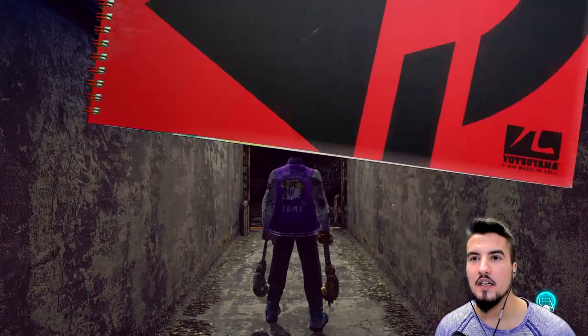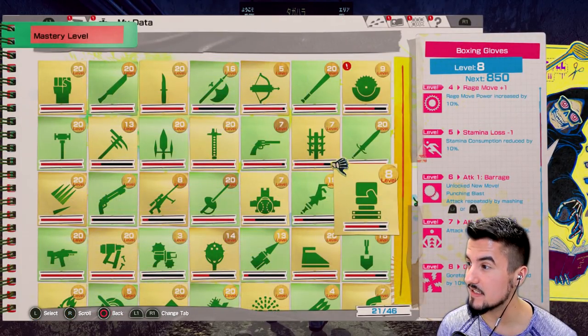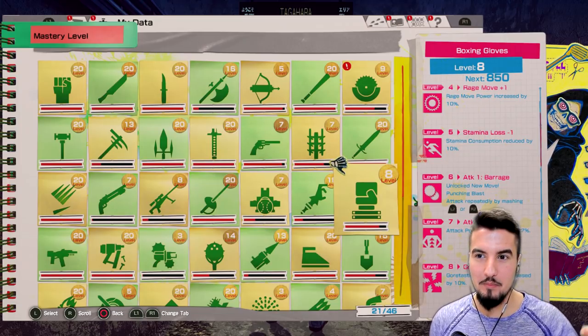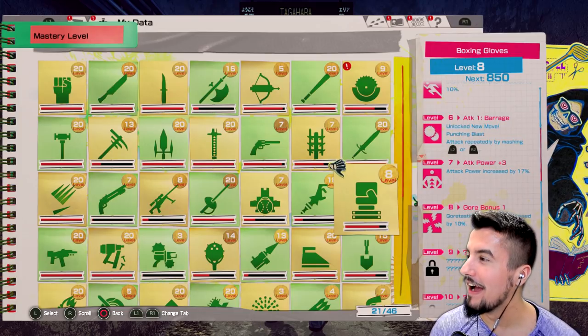Quick pause — how's our mastery looking? Probably not great. Boxing gloves — we unlocked Punch Blast. Attacks repeatedly by mashing. Oh okay, so that's what we do. I thought that was how it worked. I swore we got an extra three hits if I just button-mash the fire button, and it worked.